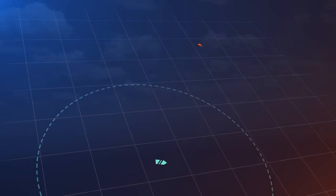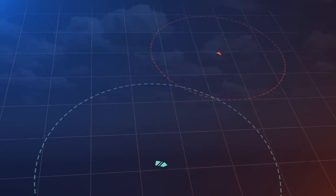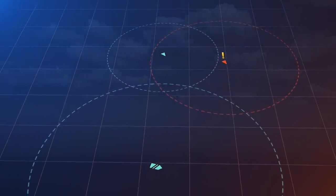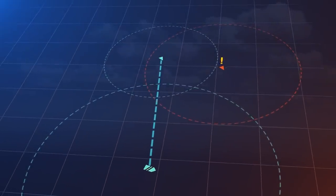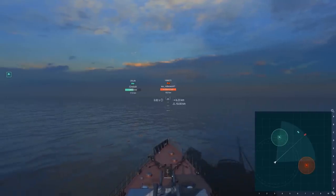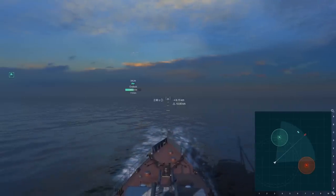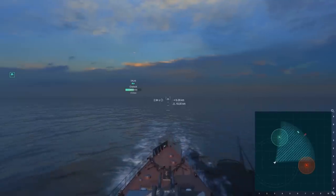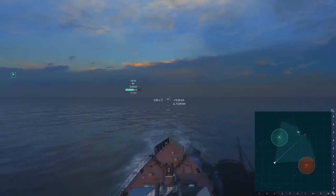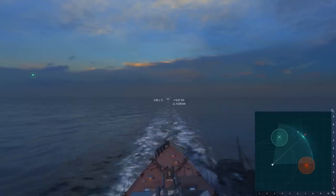However, there are often situations where you might be out of an enemy ship's detectability range but can still see her. This means the ship has been spotted by one of your allies, who is passing the information to your team — that's how allied spotting works. When an enemy ship is spotted by your ally, her icon appears on the mini-map, but you won't always see her in binoculars. Every ship has a viewing range; the grey sector on the mini-map displays the viewing angle of your camera, and its furthest border represents the end of your viewing range. Under no circumstances will you see ships located beyond that border.